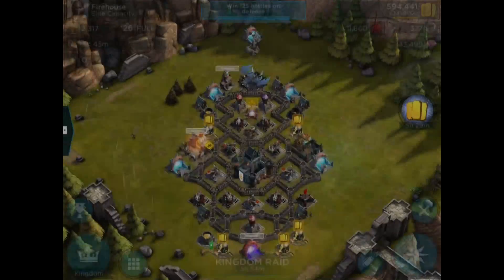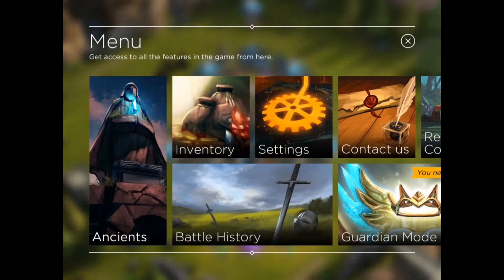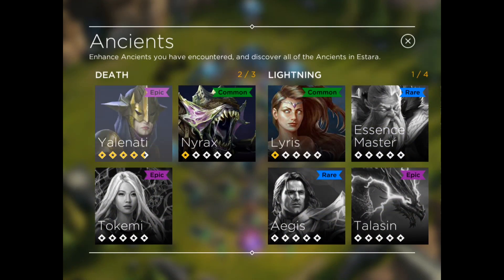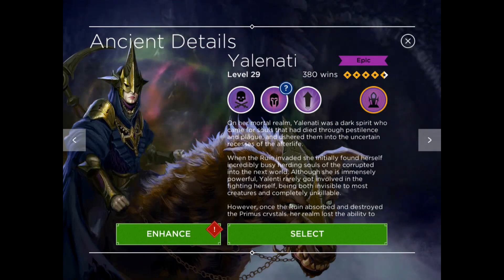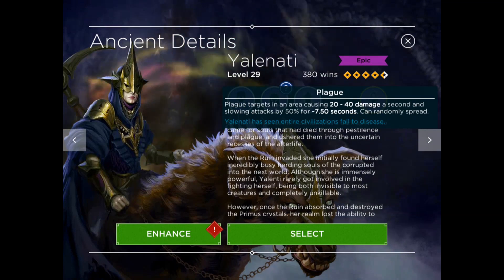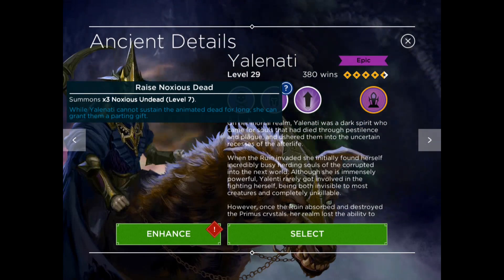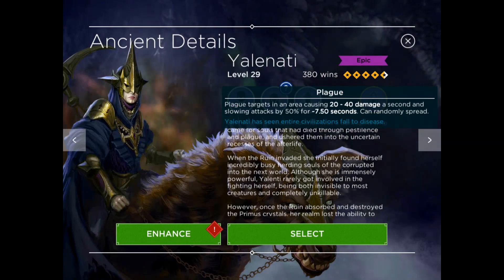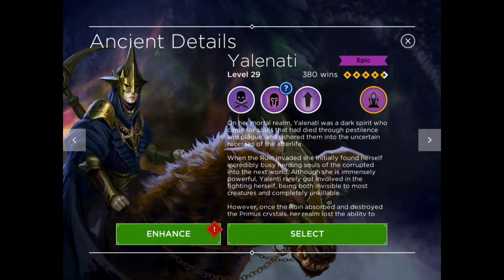That concludes my two reviews of base attacks focusing on the conduit building. Just FYI, this is the Ancient I typically use. She has three great spells: the first one is a plague, the second one she raises three undead troops, and the last one's called double damage, which I love. I use double damage throughout my entire attacks. She's fantastic — I use her probably about 70% of the time.